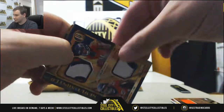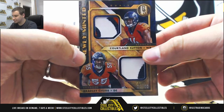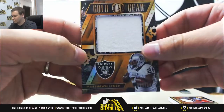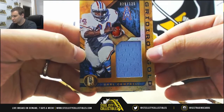And another Broncos hit — another one with Bradley Chubb, dual patch to 49, Cortland Sutton and Bradley Chubb, newly minted. For the Raiders, Jumbo Jersey 125, Marshawn Lynch. And this will go to the Titans — number 125, Gridiron Gold Jersey, Earl Campbell.